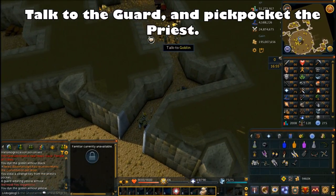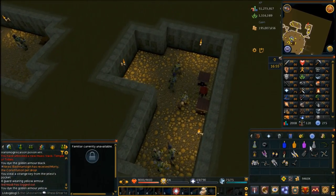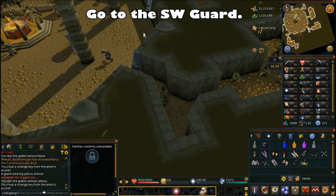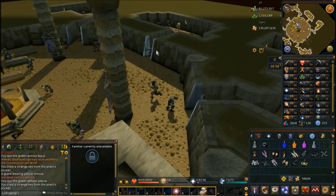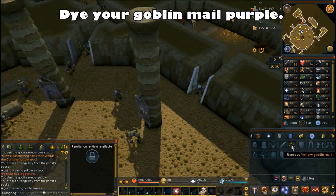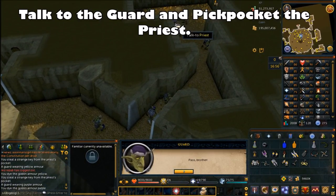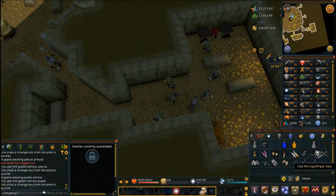Once you get that key, talk to the guard to exit and move to the southwestern tribe. We have to skip the western tribe for now because we don't have the white dye — that comes at a later part of the quest. Dye your goblin mail purple this time to get into this tribe. Equip it, talk to the guard, and pickpocket the priest once again. We'll keep doing this until we have five keys, then we need to leave to get the white mail for the sixth key.